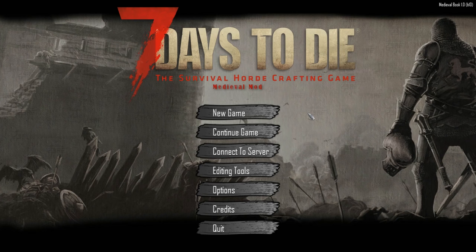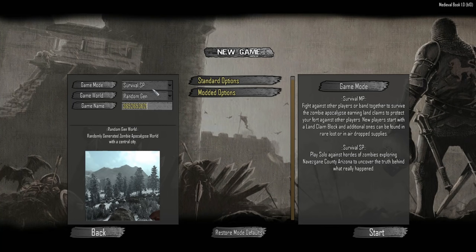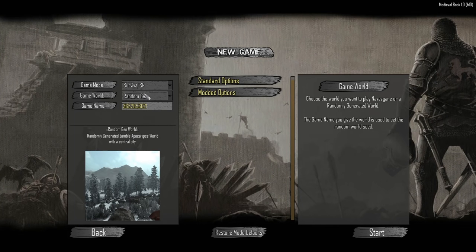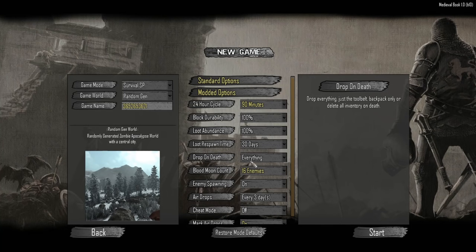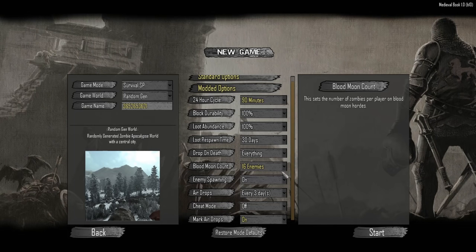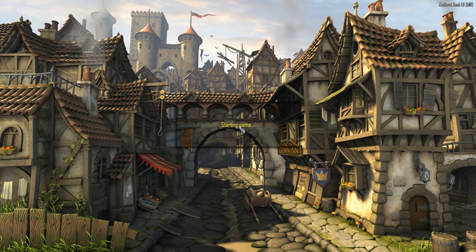I couldn't wait, we're going to play it now. We might have to restart our world a few times. My seed is 865-265-3621 — I just put a number in a random generator. Survival single player, random gen, warrior difficulty, rest is default. For modded options: 90-minute days, 16 enemy blood moon count, and mark airdrops. This splash screen is just amazing. I'm going to pause the video to let the world generate.